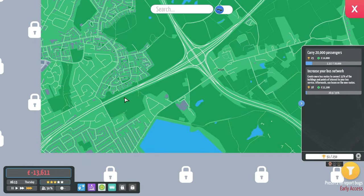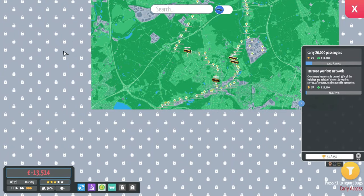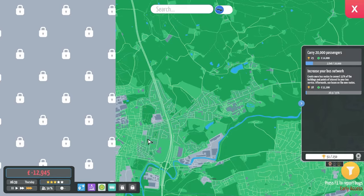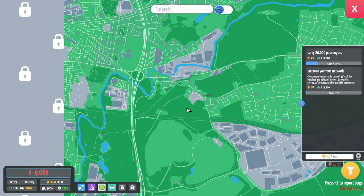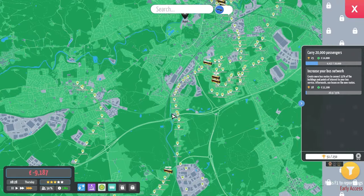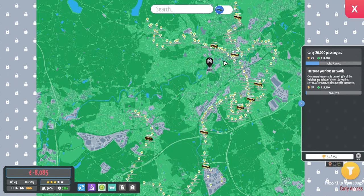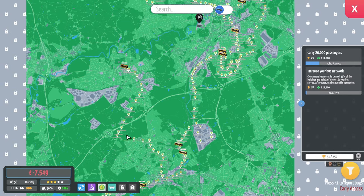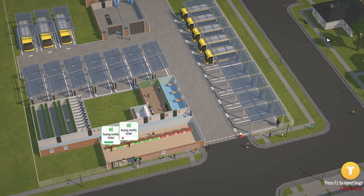We've just got our times to go through and run through. We've got our small little map here — so there's Middleton, and this is where we start getting in towards Manchester I believe, west and south. We've got these areas to start unlocking to go further down. I don't really know if we've got any bus routes that go over this way as of yet. Heap Bridge — I had a quick look and there's one from Bury to Heap Bridge, so we'll probably have to wait till we unlock that area.